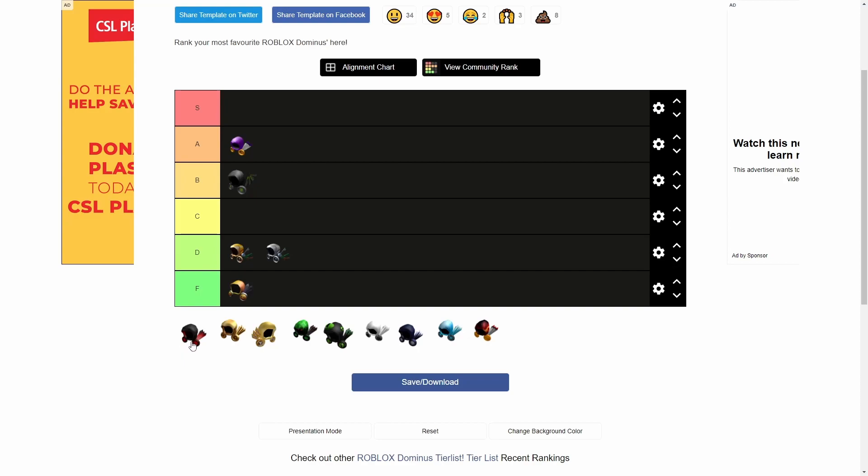Next up we have the Deadly Dark Dominus. If this was a limited, oh my gosh — this is an S tier Dominus. This thing is absolutely insane. I really wish this was a limited because it would be a very popular item. And conveniently, my other S tier Dominus is right behind it — Dominus Astra. Look at this thing: it is a Dominus and it is pure gold. That is awesome, and that's why it is my dream item right now. Golden Dominus looks amazing, and hopefully I'll be getting it soon.